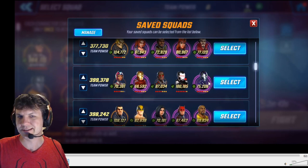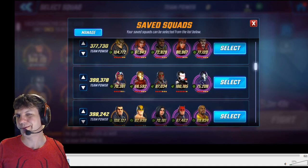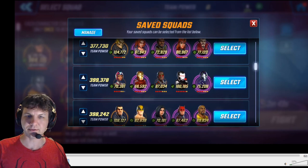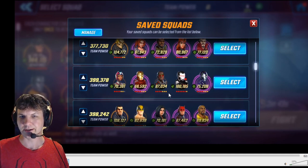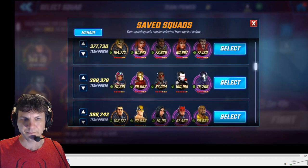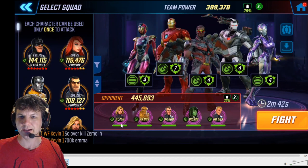Rescue has four reds, and I put Protector on her and Ironheart to keep them alive longer. All I really need to do is get everyone to turn two — that puts me in great shape to deal lots of damage, dish out debuffs, and clean up whatever's left after Falcon, War Machine, and Iron Man attack.